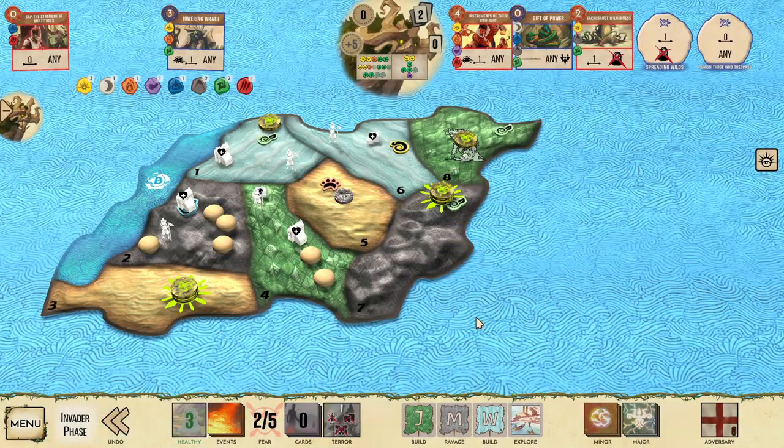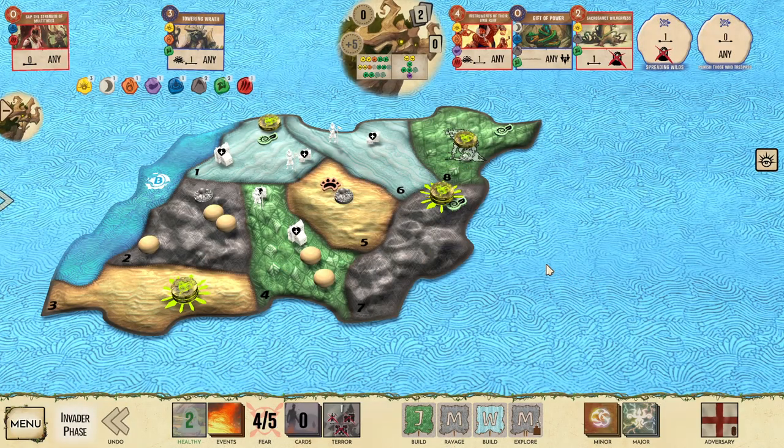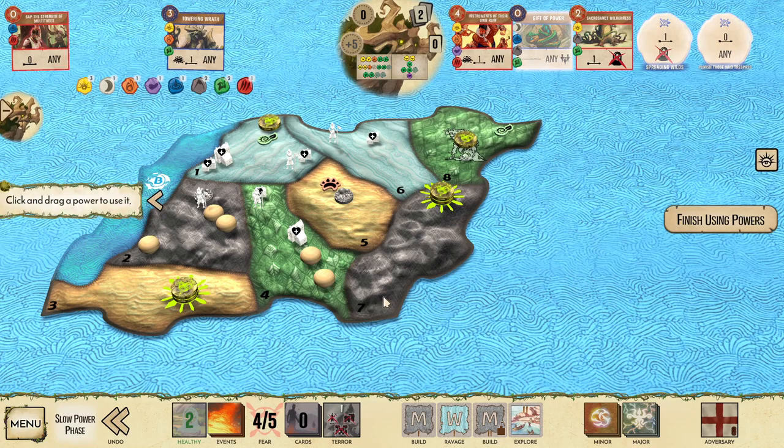Invaders build twice in the jungles. Blight land 2, which is not good for us. Explore in the Mountains. I'm going to allow the escalation build to happen in land 1, because we're already there. I did want to use Sap the Strength of Multitudes there to try and protect that land next turn, but I think we're going to have to do something a little different. I'd rather have them on the coast than going further inland with land 4.